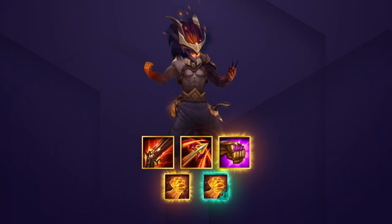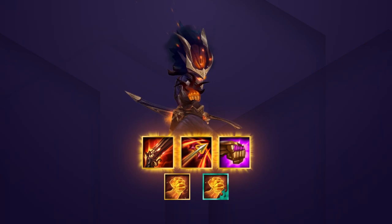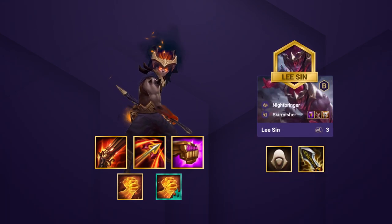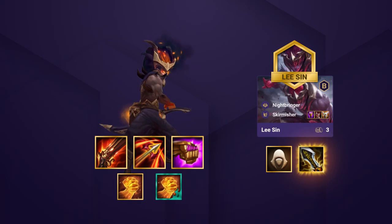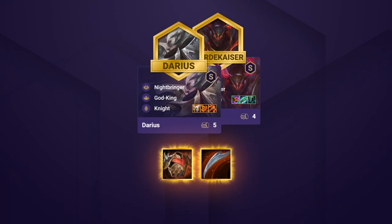Running 6th Nightbringer means we can skimp on defensive items. With RFC, Runaan's Hurricane, and Jeweled Gauntlet, Yasuo is going to tear through the enemy team. Since the comp runs three Skirmishers, you can itemize Lee Sin as a secondary carry — he'll do best with an Assassin Emblem for backline access to cripple enemy carries. Once you've got that Assassin Emblem, Infinity Edge scales Lee Sin's damage very well. Defensive items like Bramble or Dragon's Claw can go on Darius or Mordekaiser, your strongest frontlines, so try to beef them up. Darius is important for shredding armor, while Mordekaiser can be a solid choice if you only have a Darius 1.